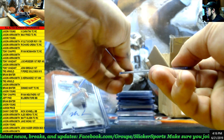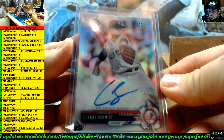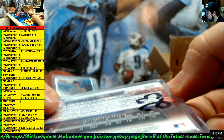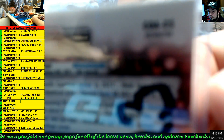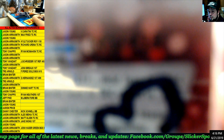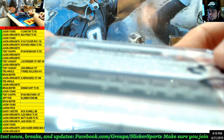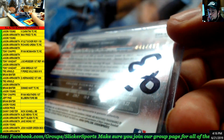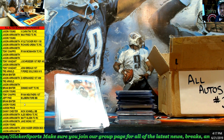Next up — looks like a refractor auto first, Clark Schmidt for the Yankees. Refractor first auto for number 23, and it is number 41 out of 499. That was crazy. Number 23 — Jason Young.